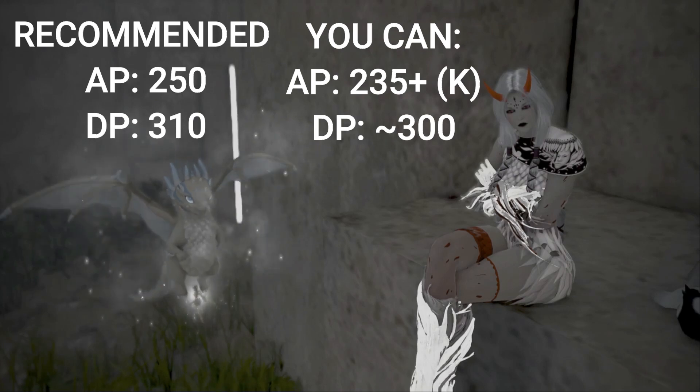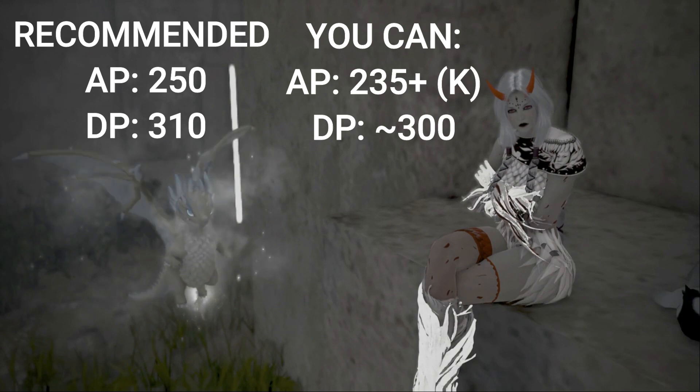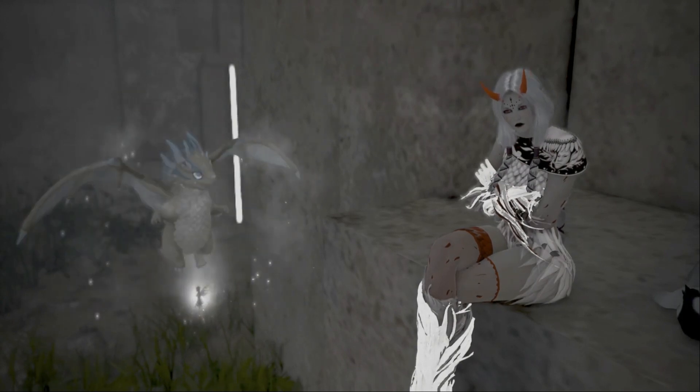The recommended DP would be 310. However, you will be able to grind with less, but you will consume more health potions.